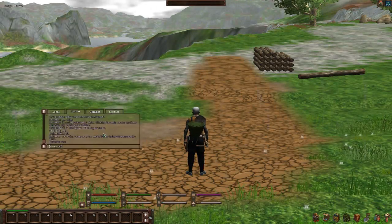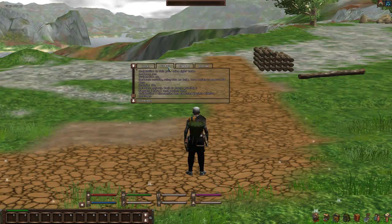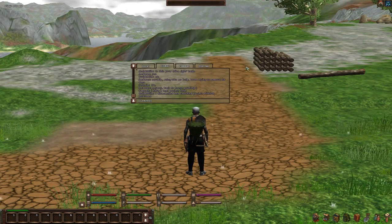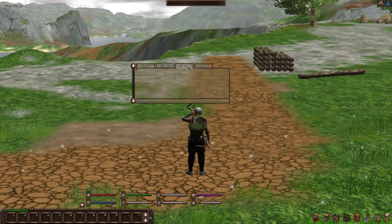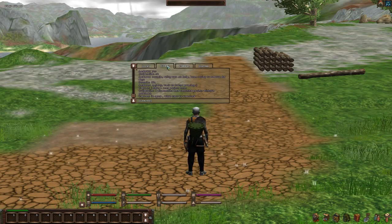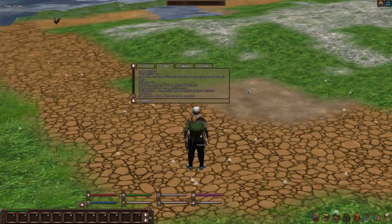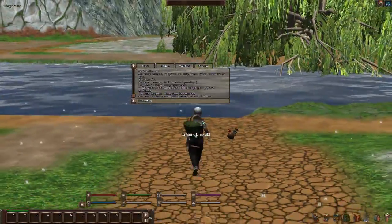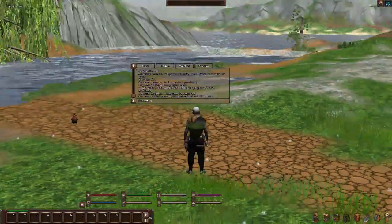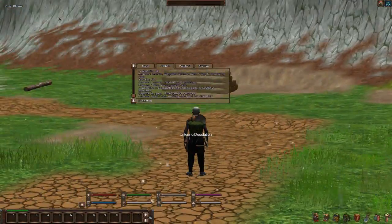You've got the chat panel here which you can move around. It's got tabs: local, which shows your local chat; global chat; combat; and system, which is obviously system messages. In the local and global chat you'll also get the yellow help chat so you can type to guides and things like that. You'll also get whispers.